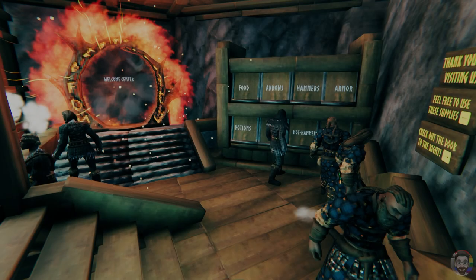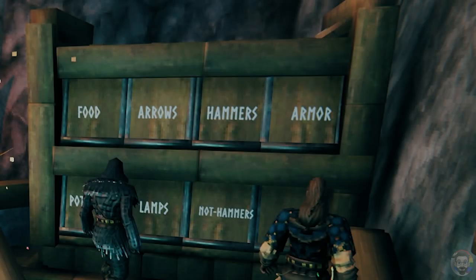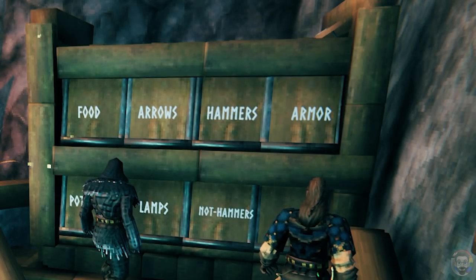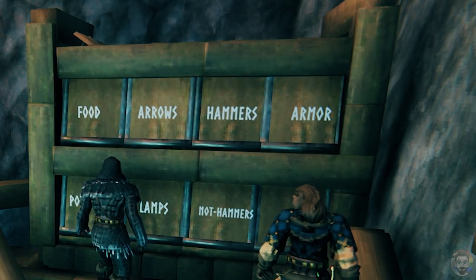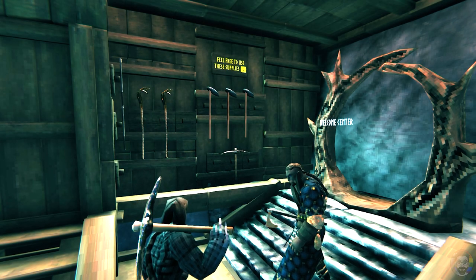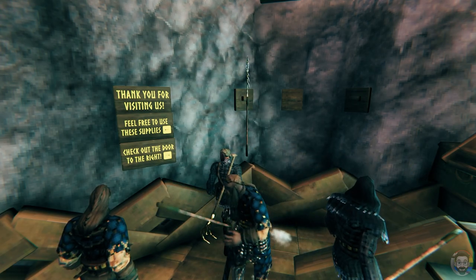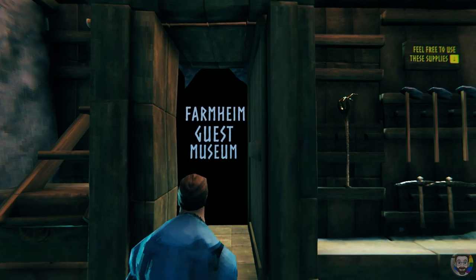The armory is in the basement of the Welcome Center. You can find all sorts of basic supplies down here. In these chests, we have enough clothes and consumables to cover most of your needs. There's also some gear hanging from the walls, just in case you need some extra tools. If you're joining us as a guest, feel free to use these supplies and keep them if you'd like.